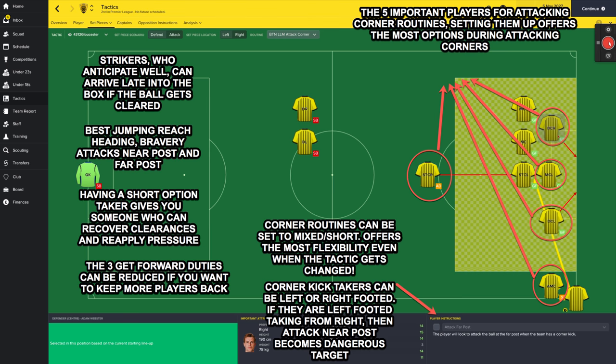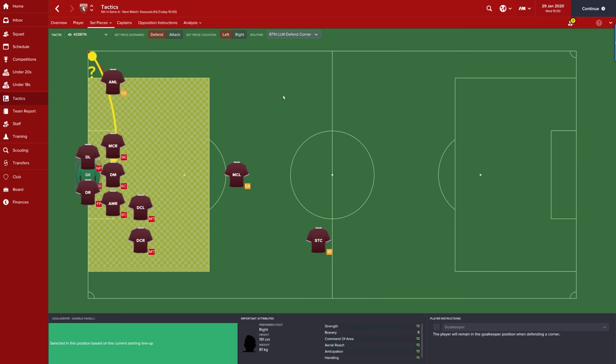To recap: these are the most important factors when setting up a corner routine. You've got five important players — getting these five guys right gives you the most options when corner routines get mixed up or if you choose to go mixed. You've got in-swingers, a good player attacking the near post, if the ball goes to the far post and gets cleared the striker can attack the box. If cleared further, there's an AM or a short corner option to recycle possession. This gives you the ability to choose whether to go short or mixed — both can work.